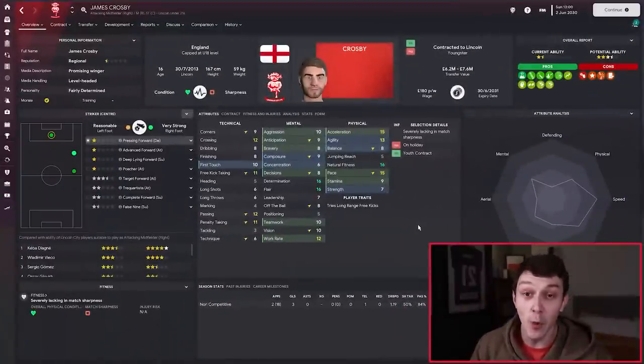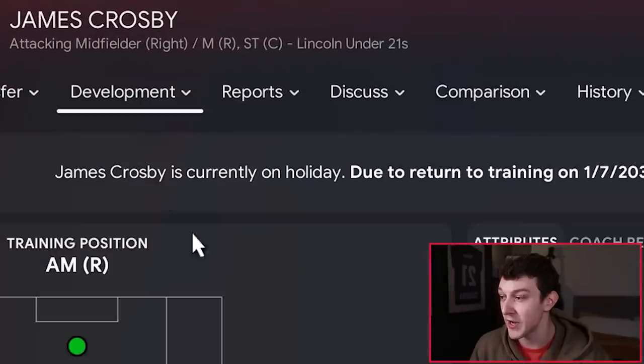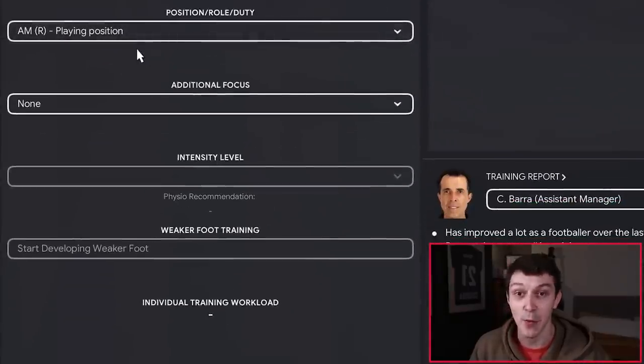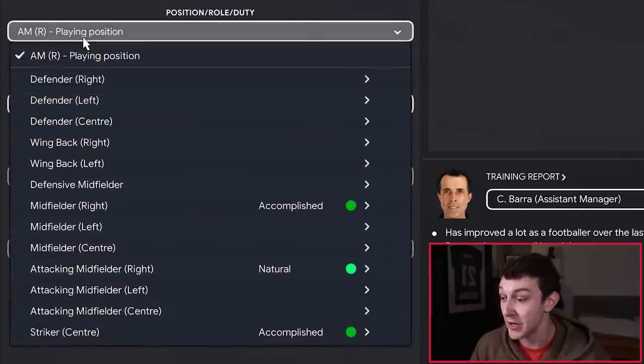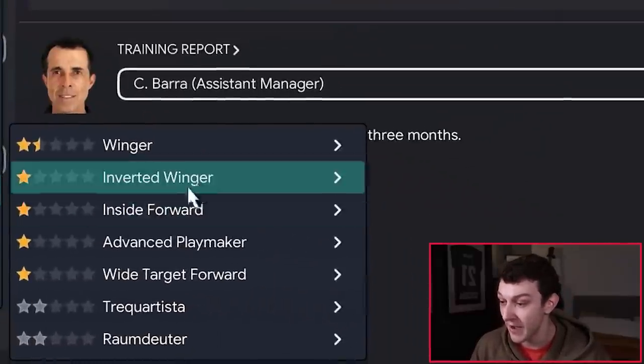To ensure he is being trained optimally, we're going to go to development and training, and make sure he's being trained as a winger — not visiting attacking midfielder right playing position, that's a bit of a waste of time. Make sure you click on it, go to the right wing, and then click winger on attack. This way there's no wasted time in training and he's being trained in the optimal manner. We can then do some additional focus on his training to ensure some of the areas that are lacking a little bit are going to be improved.